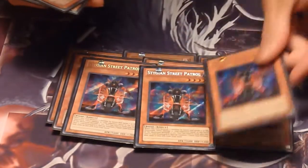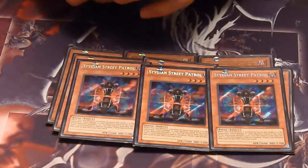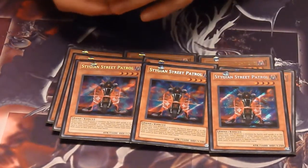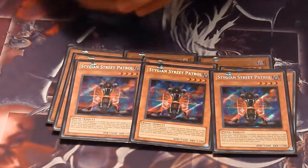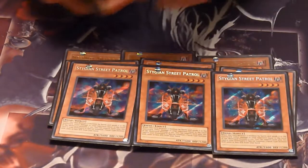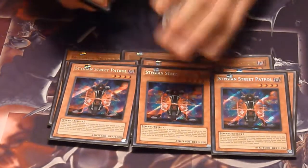Then we play three Stygian Street Patrols. I know a lot of people like to play two, but I find three is really good because Infernities is all about setting up your early game. If you have a really bad hand early game with a lot of monsters, that's a problem. By having three Stygian Street Patrols and sending them to the graveyard, you're able to clear those clogging monsters from your hand and speed up your process to where you want to get.